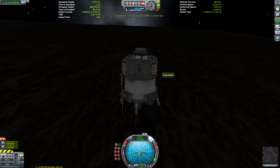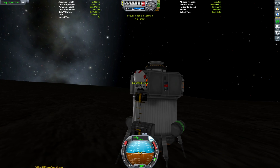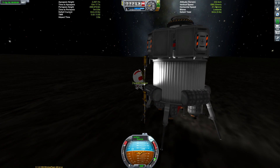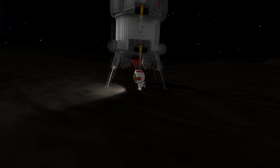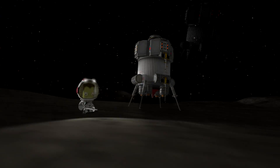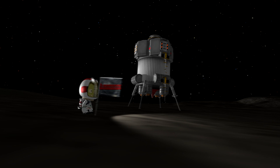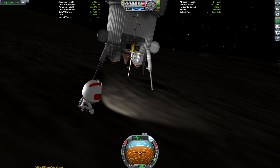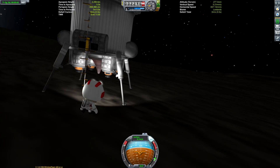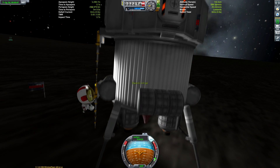Don't worry if you don't get a perfect encounter first time if you're trying a similar mission. Jebediah can now go on his EVA. Tylo landers need ladders that extend all the way to the floor because jetpacks don't work at all — the gravity is too high. We can do our obligatory flag plant, with the Blunderbirds insignia proudly displayed on Tylo's surface.